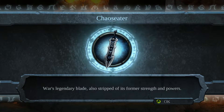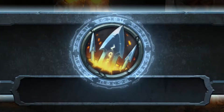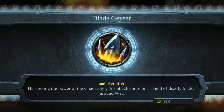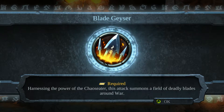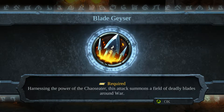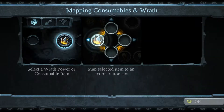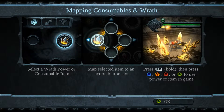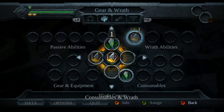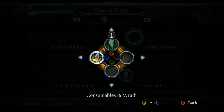War's legendary blade, also stripped of its former strength and powers, like we are. But we get one ability back which we actually didn't have access to in the little opening sequence: Blade Geyser. We essentially summon a blade on the ground whenever we want to now. Let's go ahead and assign this — we'll keep it with B.